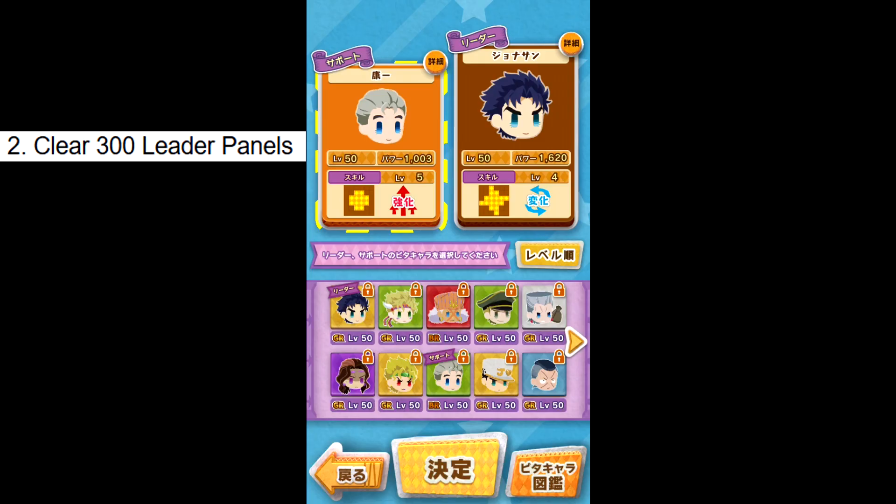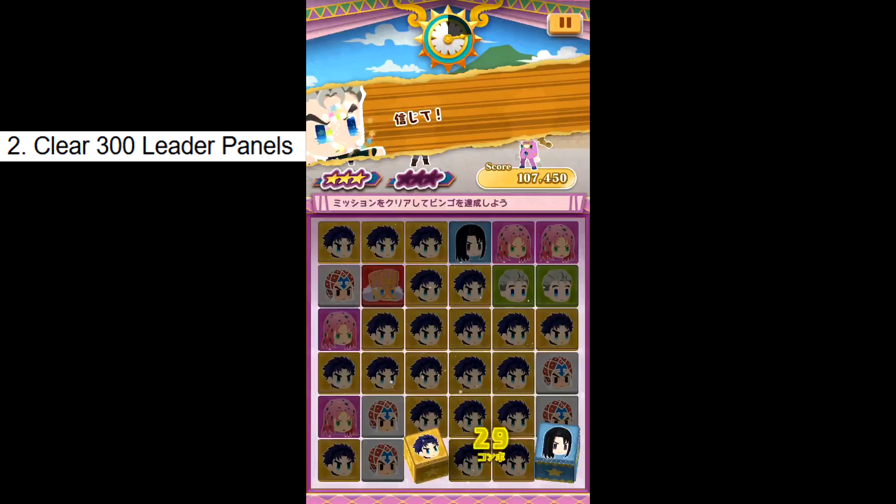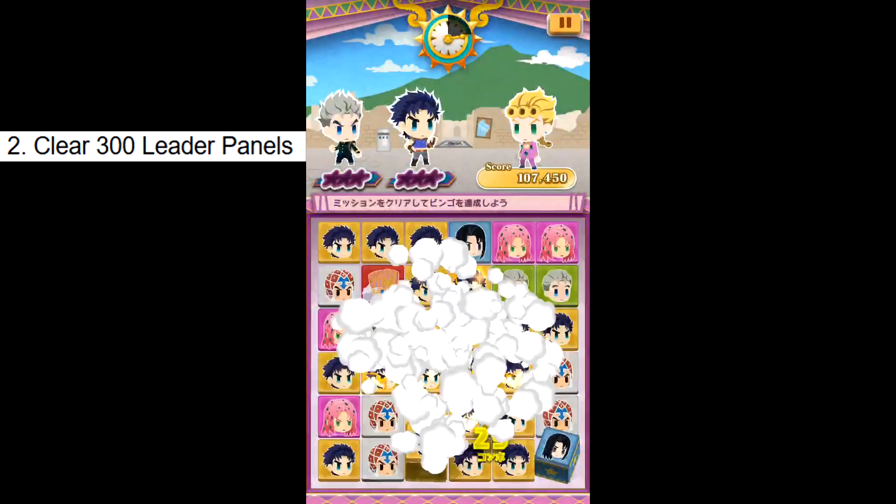Challenge 2: Clear 300 leader panels. Leader panels are the panels of the unit who's in your leader slot, which is the right side of your team select. Just clear through them by matching or replacing. An easy way to speed this up is to have a replacer in your leader slot, use their skill, and generate many leader panels. Rinse and repeat until you hit 300 total. Challenge done.